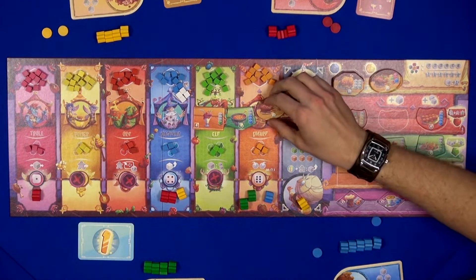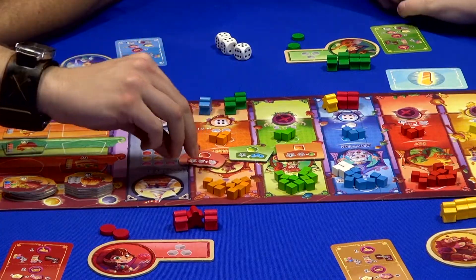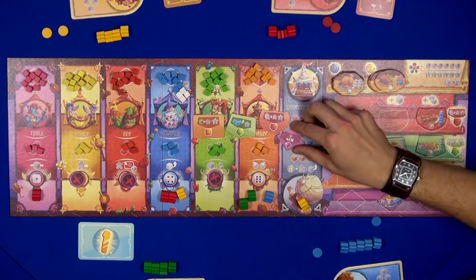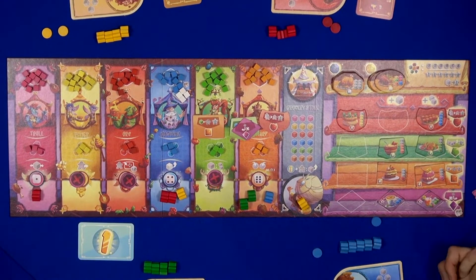On top of it all, if you know the game, you can also play with the backside of some of the dishes, which is interesting, because they give you special abilities as well. For instance, the drinks will allow you, whenever you collect certain resources, to get some extra or actually pay less whenever you spend a certain colour.